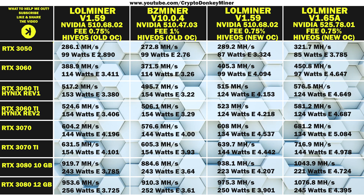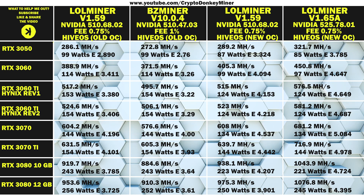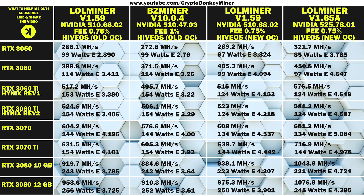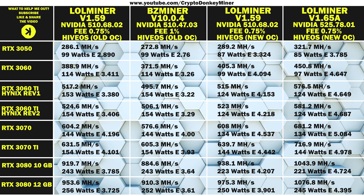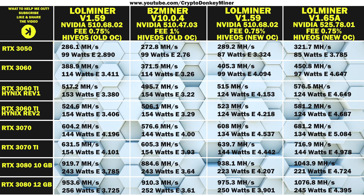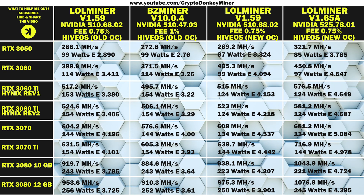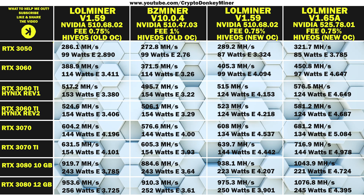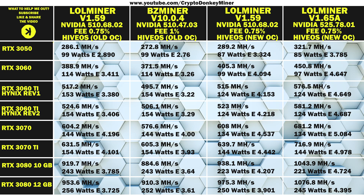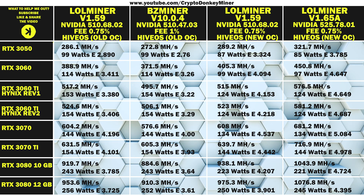A quick look comparing LoL Miner version 1.59 with the new overclock settings against 1.65a, we can actually see that there is quite an improvement — not only in performance, but also in efficiency. Especially on the more demanding cards when it comes to watts, the RTX 3080 12 gig and 10 gig. While the power consumption on the RTX 3070 is still the same, it is actually quite a bit faster, achieving around 73 MHz per second more for the exact same 134 watts.